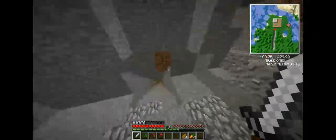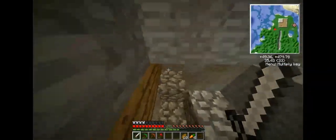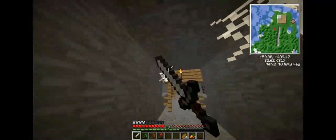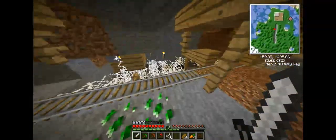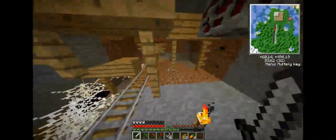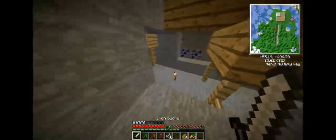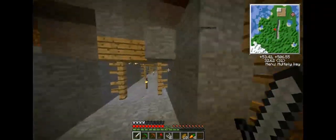Let me show you down here — just a little ravine. An abandoned mine shaft. Some more of that salmon stuff. I don't like spider webs if they catch me. There was a spider spawner down here — I destroyed it because they kept killing me. And I see a creeper creepin'. I need some torches, don't I? But yes, my little abandoned mine shaft.